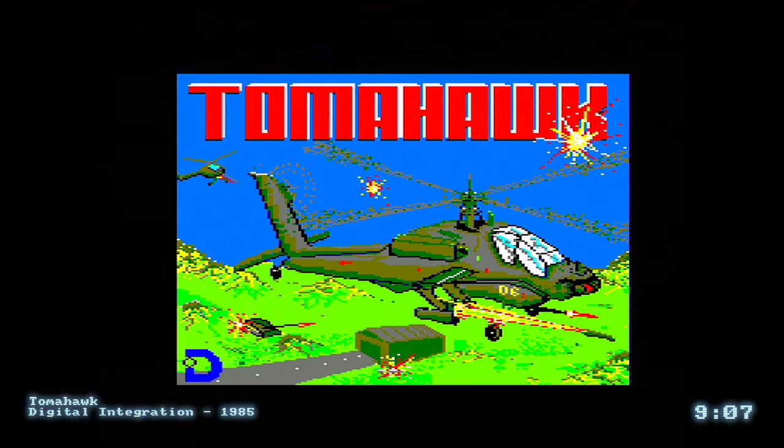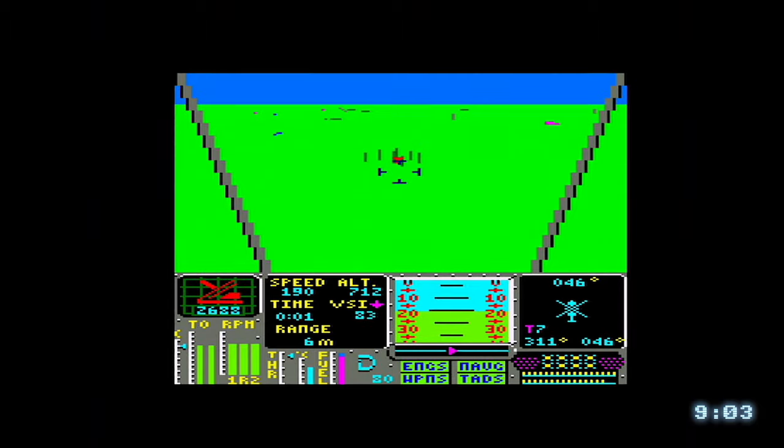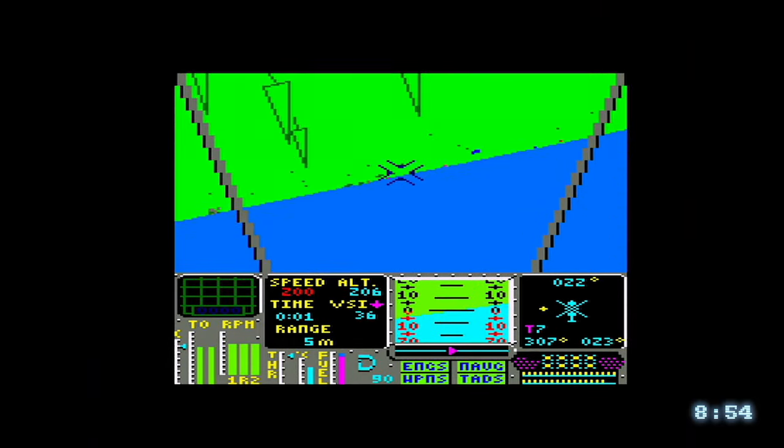Tomahawk is a helicopter simulator, and it's probably Digital Integration's finest hour. The CPC version may not run as fast as the Spectrum, but the splash of colour on the CPC enables you to see what's happening on the battlefield below, as a war is raged between the blue and the reds.